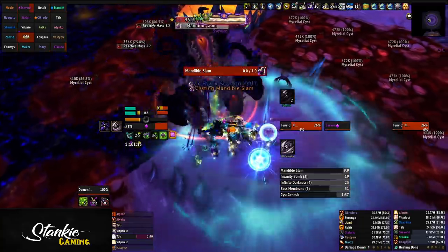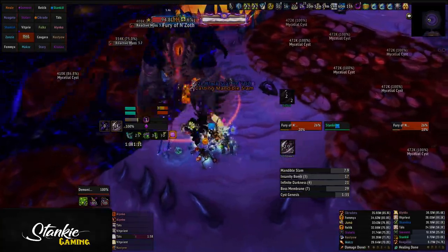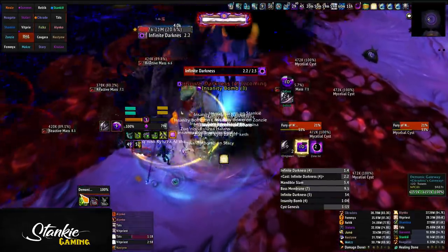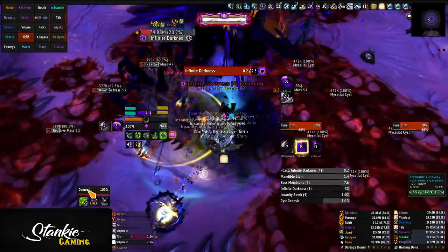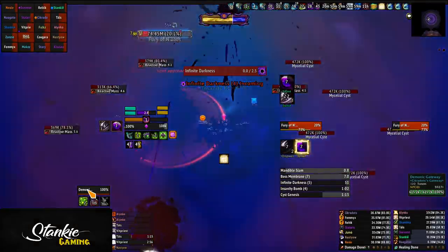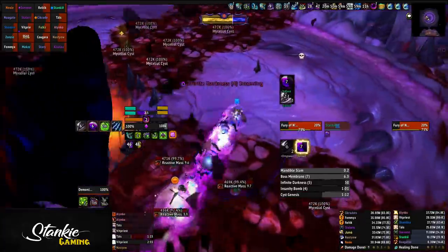Nuke boss until the next Infinite Darkness — this one will overlap with bombs to make it a bit more spicy. As soon as the bombs go out, stack on the new gateway, and as soon as the darkness cast goes off, use the gateway. Have fun clicking this if you aren't using interact with mouseover, or if you forget to focus the gateway.